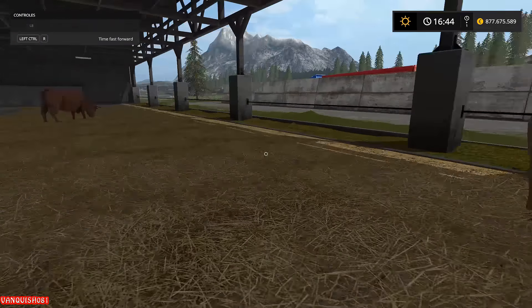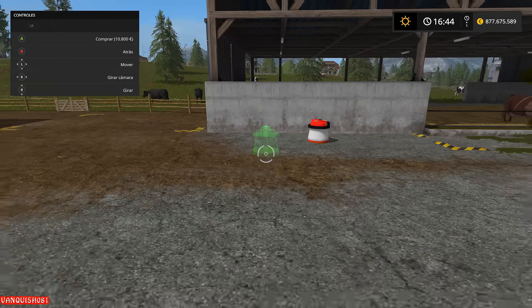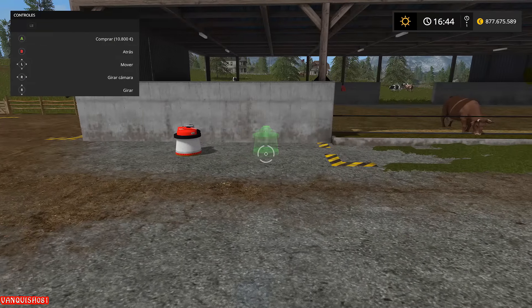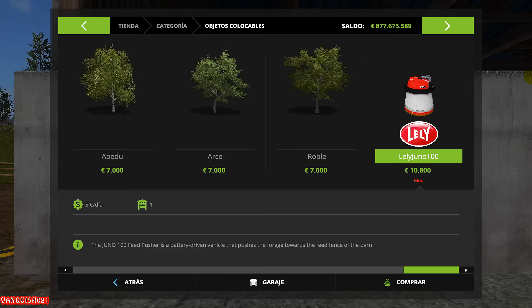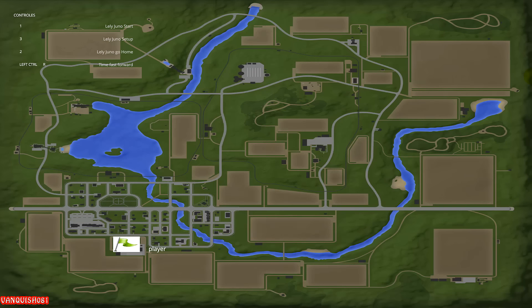Pues esta maquinita es un colocable. Puede colocarse, nada más que poniéndolo aquí ya esa zona se queda limpia. Se puede también en cualquier zona de animales, creo yo que se podrá poner.